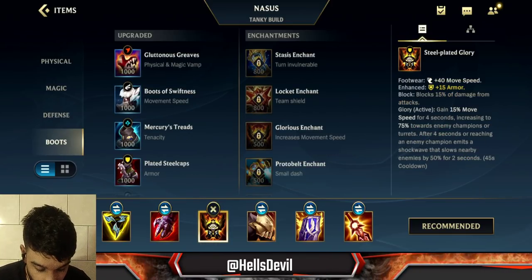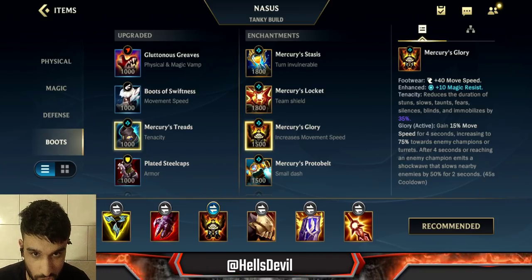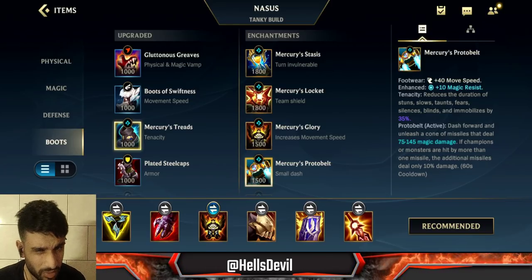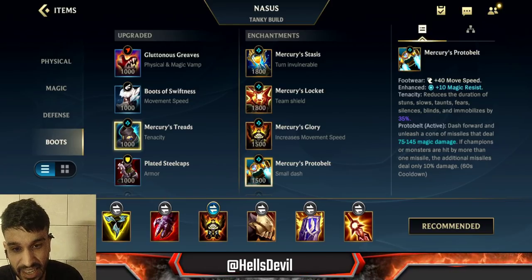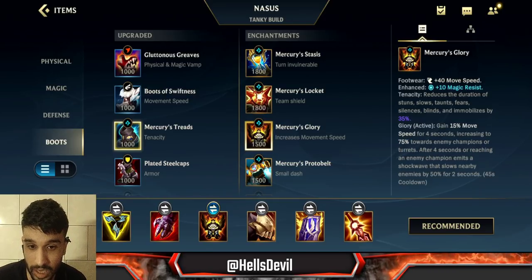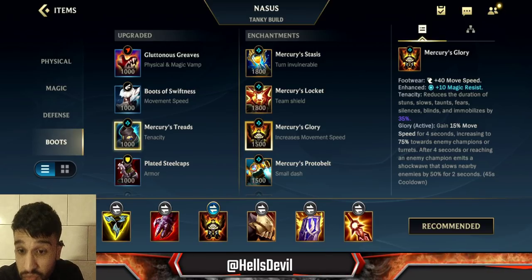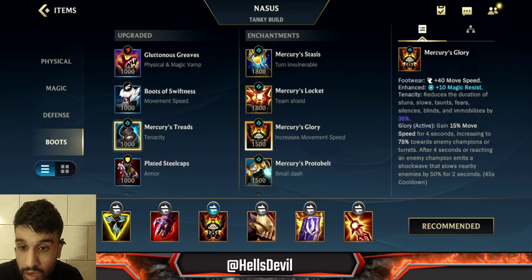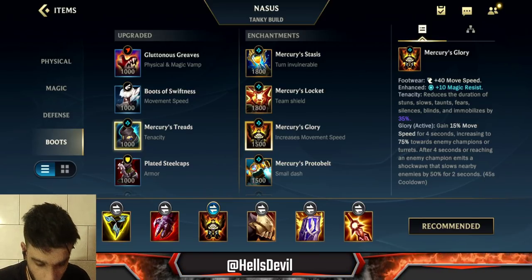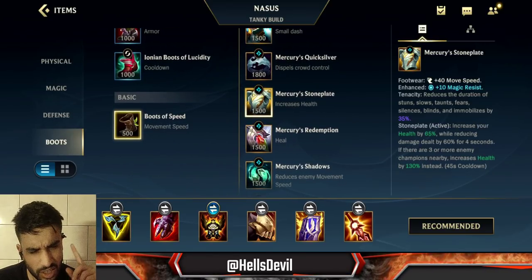For your enchantment, you want Glorious Enchant. Protobelt could be interesting to have another flash for engaging, but Glorious Enchant is generally better if the enemy has champions like Caitlyn, Camille, or Fiora that can run away. This one allows you to easily catch up to those champions trying to escape, which is why I really like it.